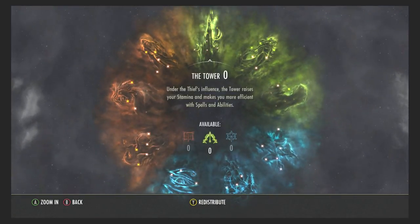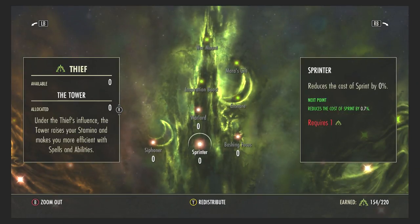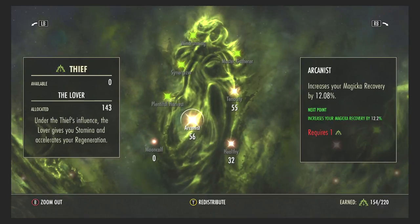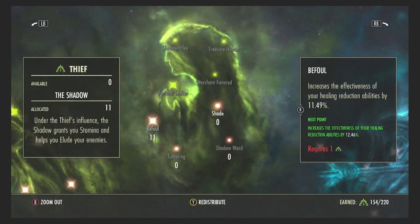Champion points are the most important part of any build. In the Thief constellation, I have nothing in the Tower. Moving to the Lover, I have 55 points in Tenacity, 56 points in Arcanist, and 32 points in Healthy. Tenacity increases magicka and stamina regen from heavy or light attacks — the more points, the more you gain back from using your staffs. Arcanist increases magicka recovery again, and Healthy increases health recovery so you can regain health passively.